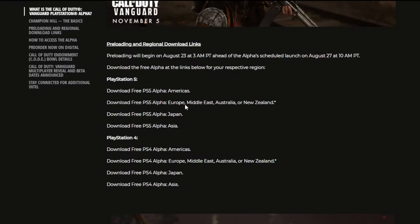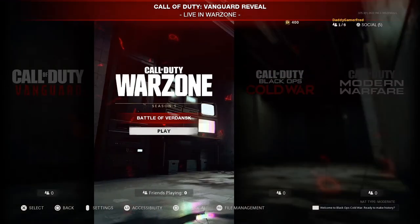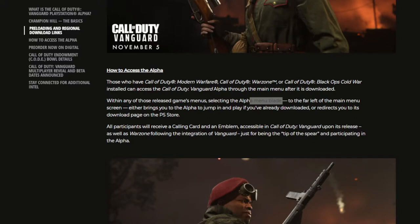They have download links on the blog, but currently they're all broken and don't work. When I click the PlayStation download link for America, nothing comes up. I'll have these listed in the comment section below just in case. You can also apparently access it through the in-game menu, but right now it's just the pre-order screen. When you click it, it sends you to the PlayStation Store to pre-order.